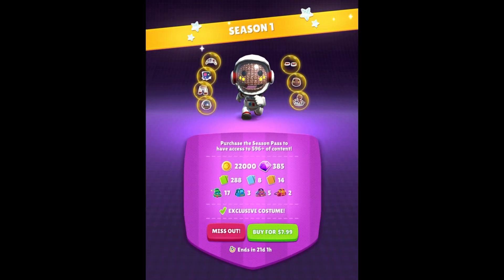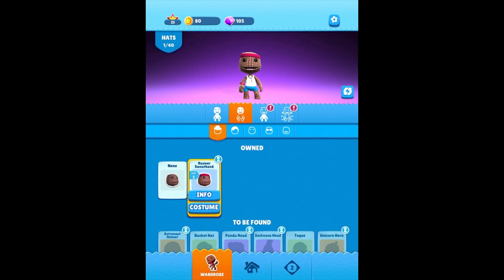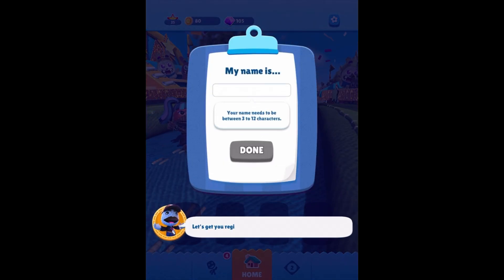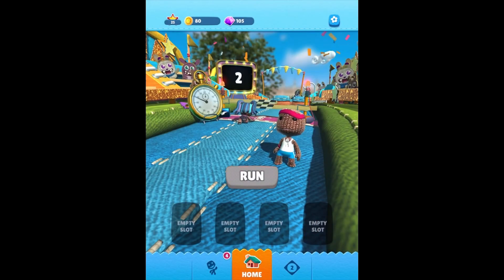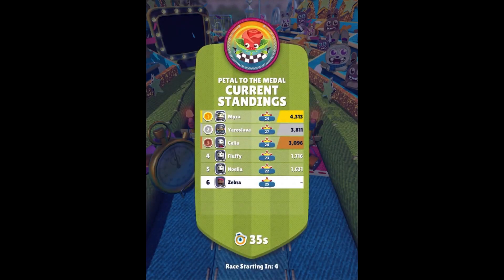I'll take a pass on the season pass for now. We can equip our new runner dance — looking good. Let's get you registered for the Ultimate Sackboy competition. You guys know what my name is. 'Good luck, Zebra — let the competition begin.' Pedal to the metal, current standings — so we're just going to try to keep up with some competitors here.